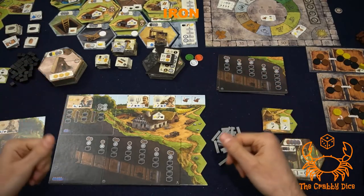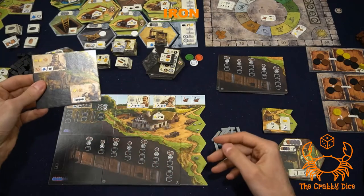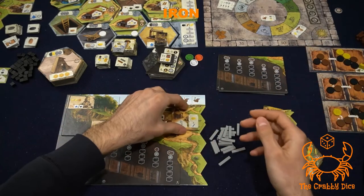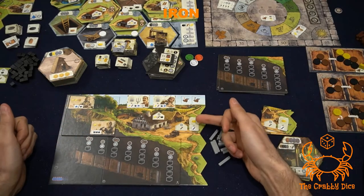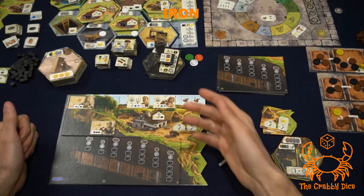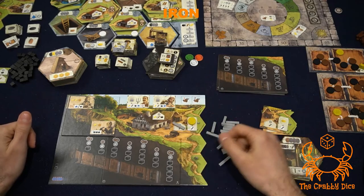For rule differences in the iron module: when you completely excavate your pinch and add your Haspe Connect board, you also add your workshop board. This small tile goes to the side of the board. During future planning phases, it's a spot where you can assign a yellow disc to get an iron ore prop and place it in your farm — that's how you acquire them during the game. There's also a spot where during winter you can store one iron ore prop to earn a point.